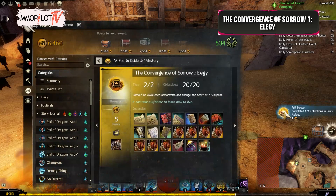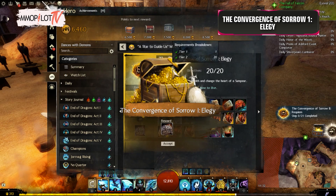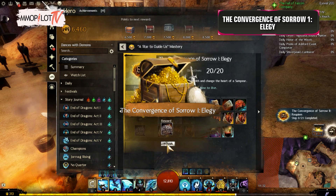Endings and Beginnings: Return to Amira in Sun's Refuge. After the Convergence of Sorrow 1, Elegy is complete, you will receive a box of Elegy Armor as a reward. In this box you can choose what prefix to apply to this armor.